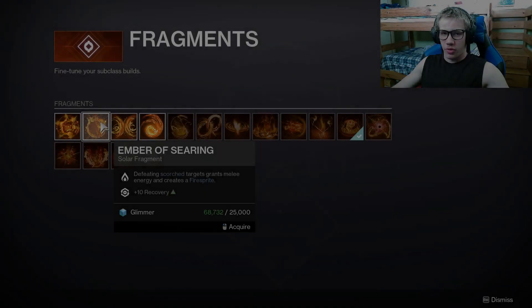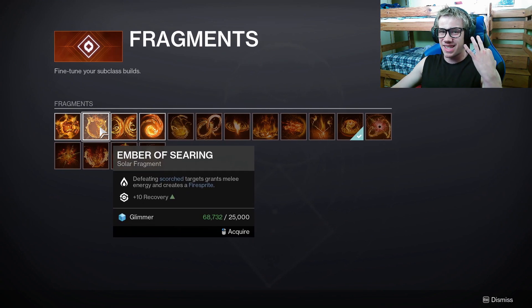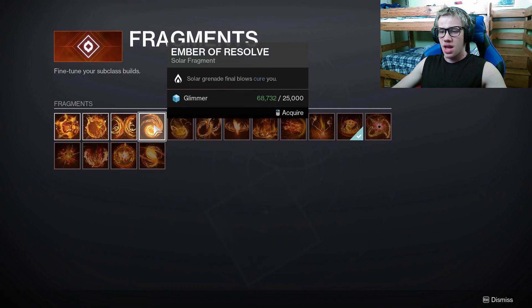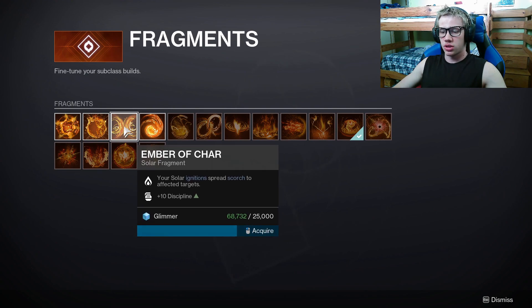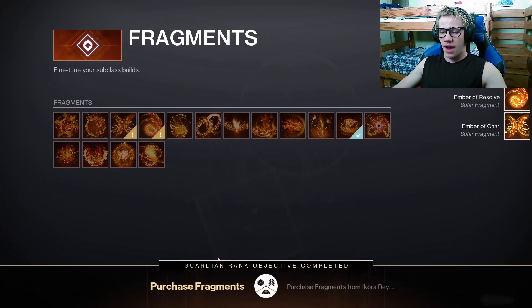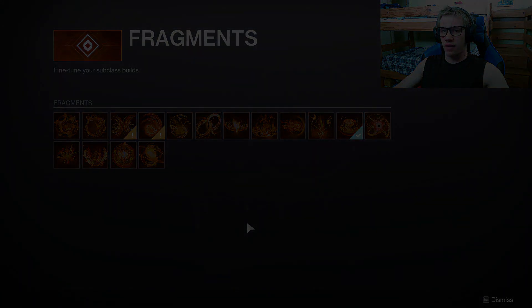After completing Guardian Rank 3, this is going to be a point where you must purchase at least three fragments. For the solar subclass I would recommend purchasing the Ember of Char first, and then the Ember of Resolve. After you purchase these it's going to upgrade your Guardian Rank objective and you will be able to progress to Guardian Rank 4.